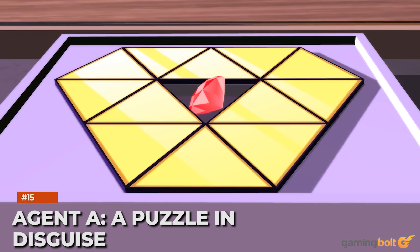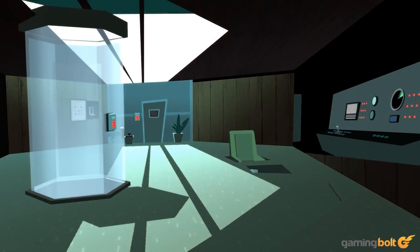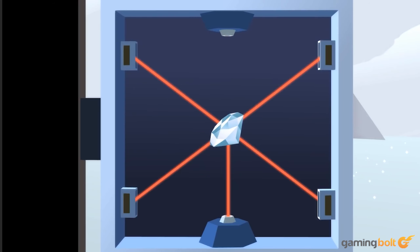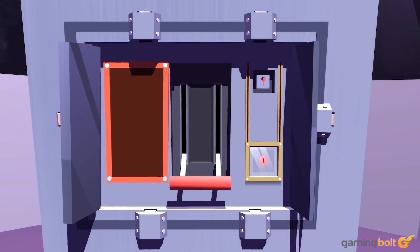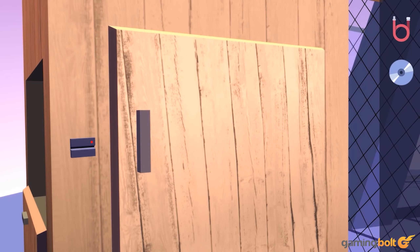Another puzzle-adventure title that debuted on mobile, Agent A: A Puzzle in Disguise is a chapter-based spy thriller where the titular agent takes on rival spy Ruby Rouge. The objective is to catch her once and for all, which can only be done by gathering items and solving environmental puzzles. It's not super challenging and ends somewhat quickly, but there's little filler and more than enough thrills to be had.